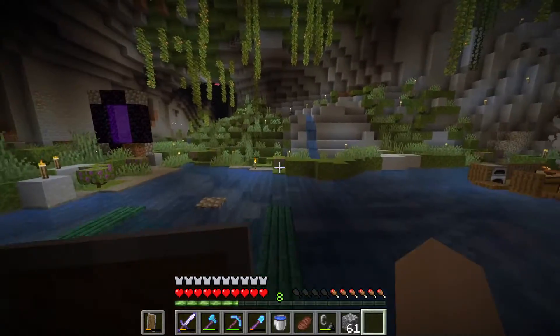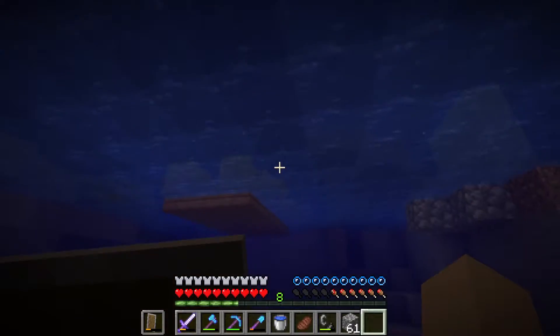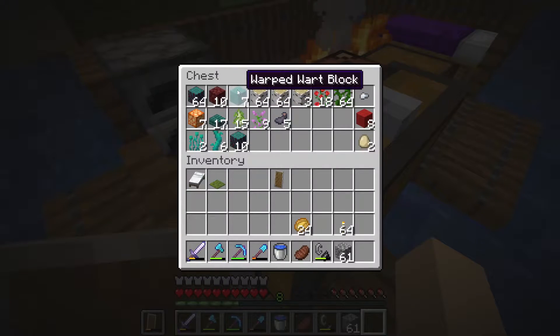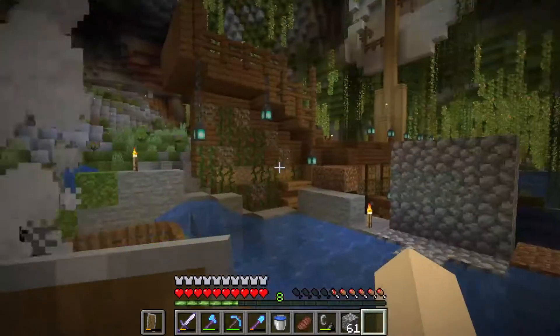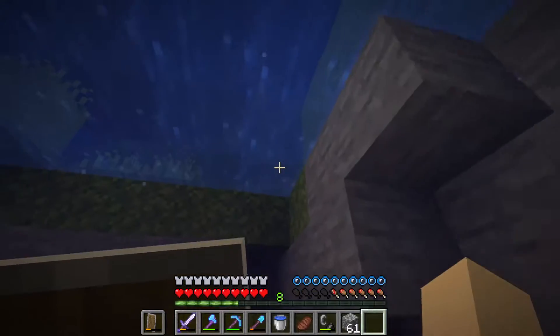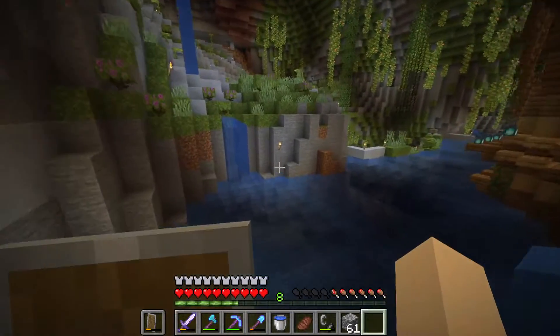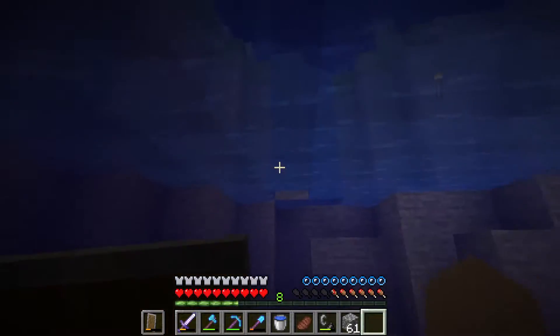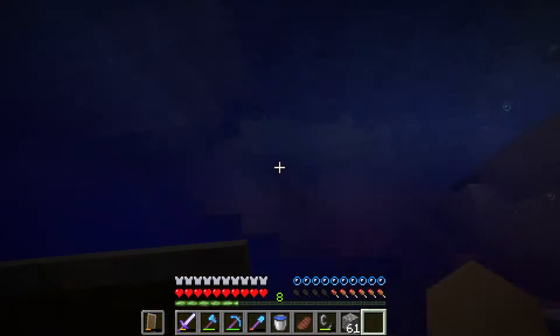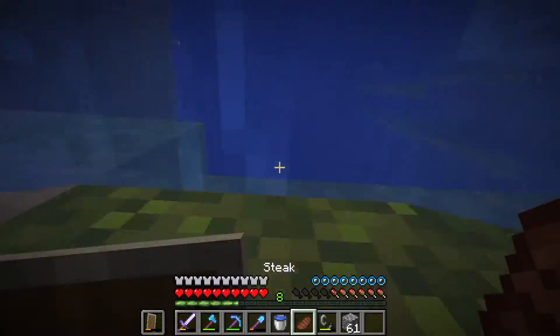Luckily, we've got lots of resources. Last video, we got quite a bit of wood and stuff, so this should get us at least one side, in theory. I'm going to probably go mine a little bit, because I need coal for the stained glass — I never smelted it. So I'm going to do a little bit of extra resource gathering real quick, and then we can get building.